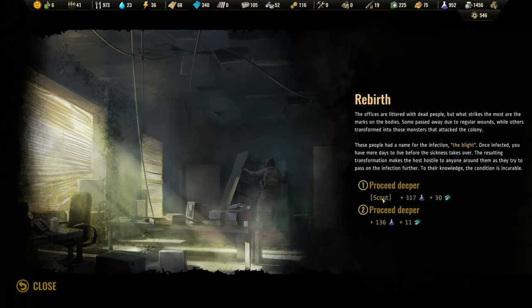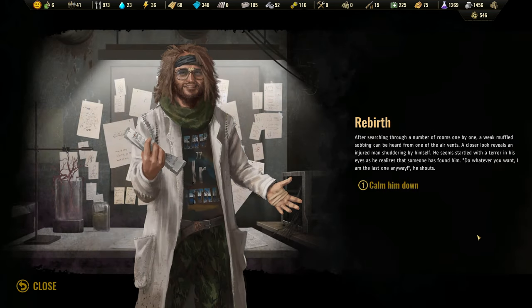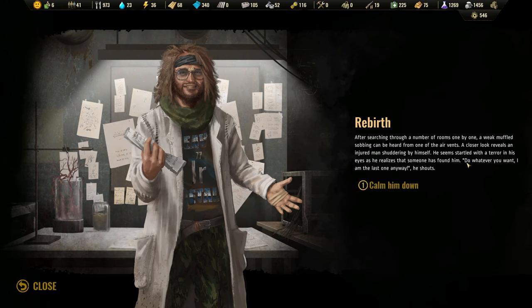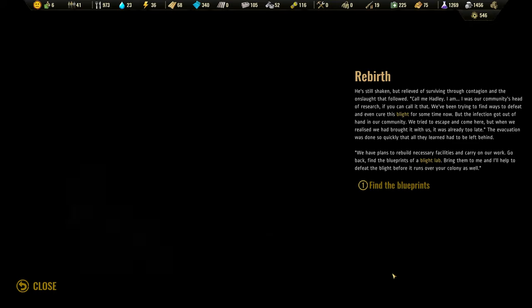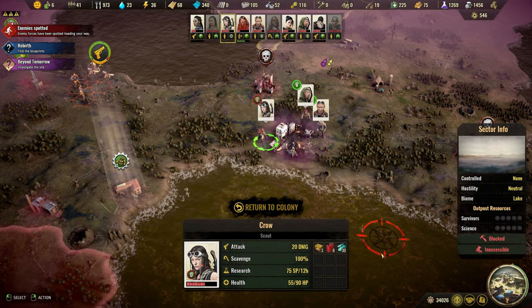We could proceed deeper with the scout. That would give us twice the amount of science and more antibiotics. Let's do that. And we have found a scientist. When he realizes that someone has found him, he says 'Do whatever you want, I am the last one anyway.' Calm him down. He's Hadley. And we need to find the blueprints of a blight lab. So of course we will try and do that.